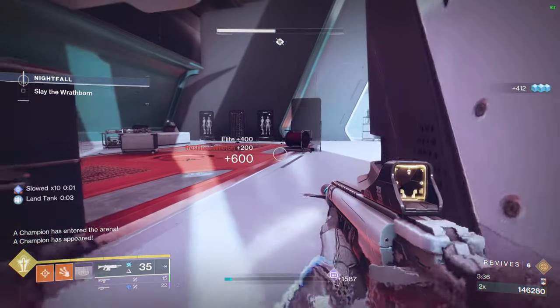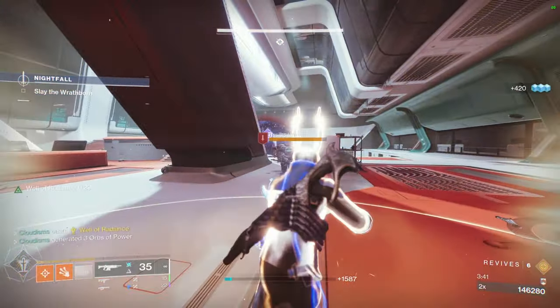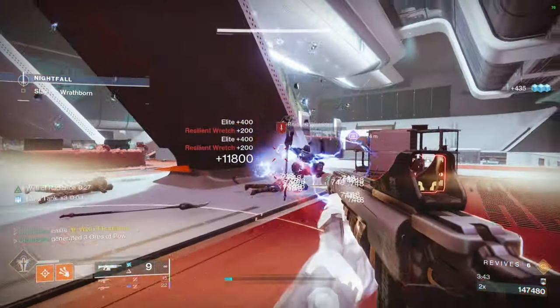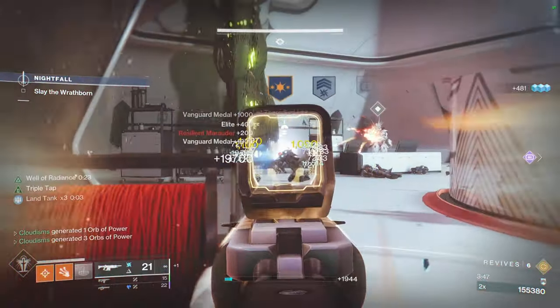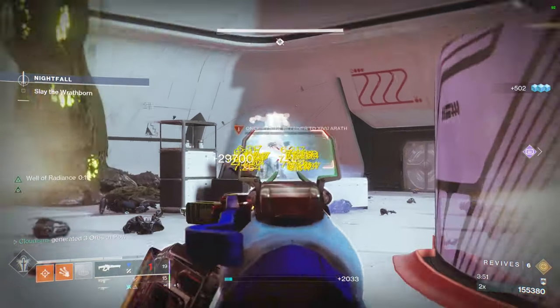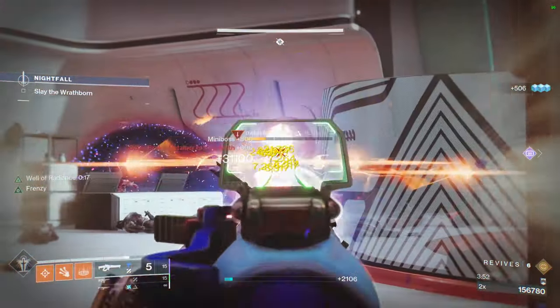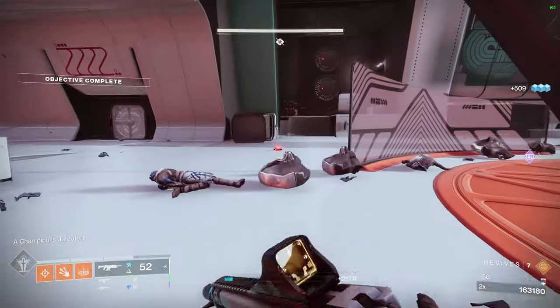These weapons do have damage falloff because they are technically shotguns. So depending on how close I am, I'm going to be doing a lot more damage. Let's just shoot our insane linear and delete that guy — and this guy too. That's a GM barrier just deleted in one second.